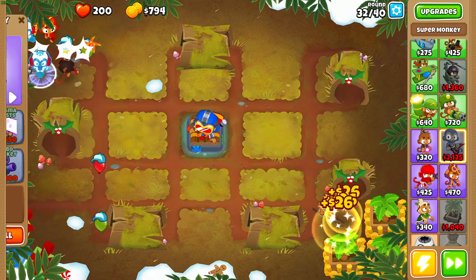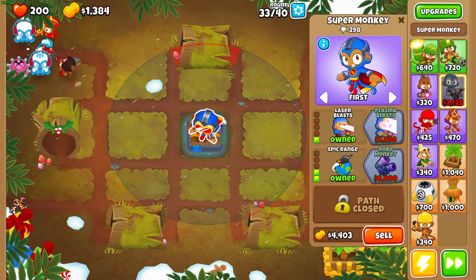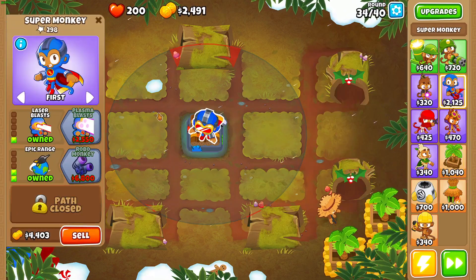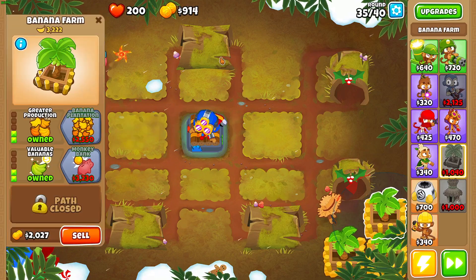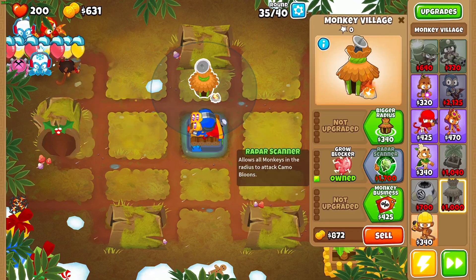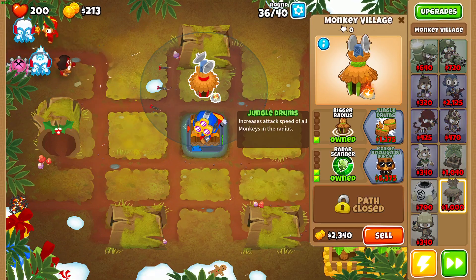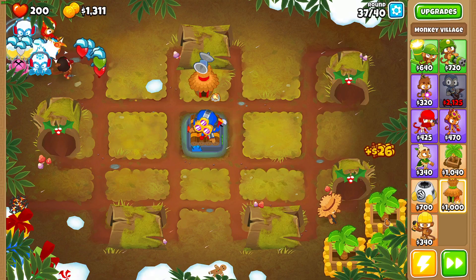Some types of balloons are gonna start coming soon that are really powerful — we might need to completely finish popping them. I'm gonna need a village. I don't have camo detection yet, so I'm gonna buy this village which I need. I need this upgrade — Radar Scanner — to make it detect camo. And I need these to upgrade Jungle Drums later, but the attack speed could be useful but not now.